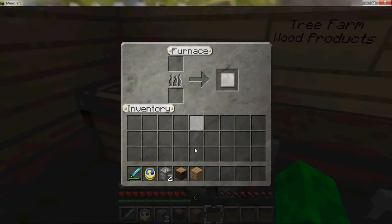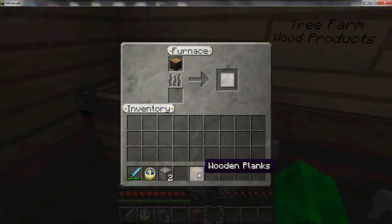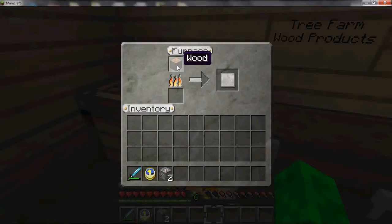Right click on your furnace to use it. Go ahead and stick wood in the top. The only thing you can use to make charcoal is wood — wood has to be what you're burning to make it. As for the fuel, you can use any wooden product: fence pieces, ladder pieces, saplings even, but they don't last very long. The most efficient fuel is wooden planks. But the only thing you can burn to make the charcoal is an actual wood block — nothing else will work. As a fuel, any wooden product including saplings will work, but the most efficient is wooden planks. So then you've got charcoal.